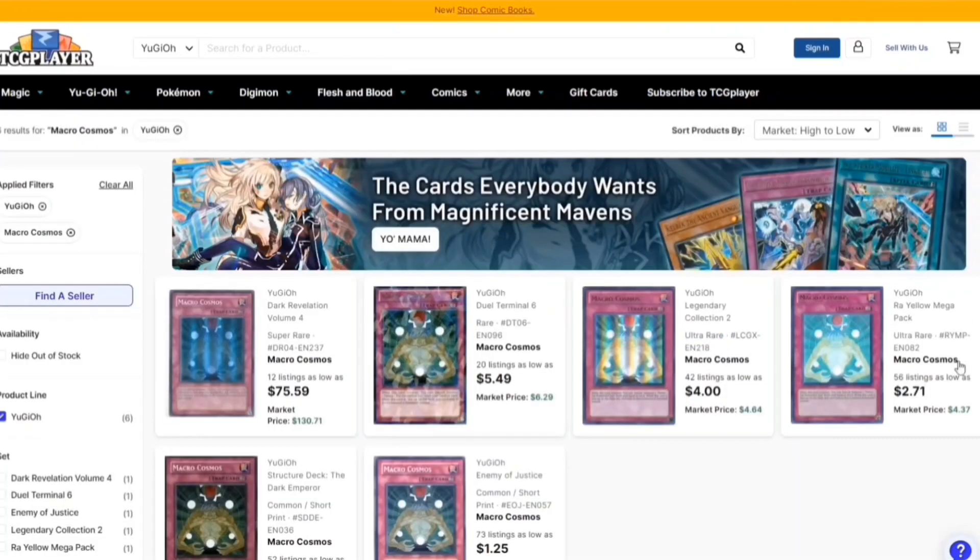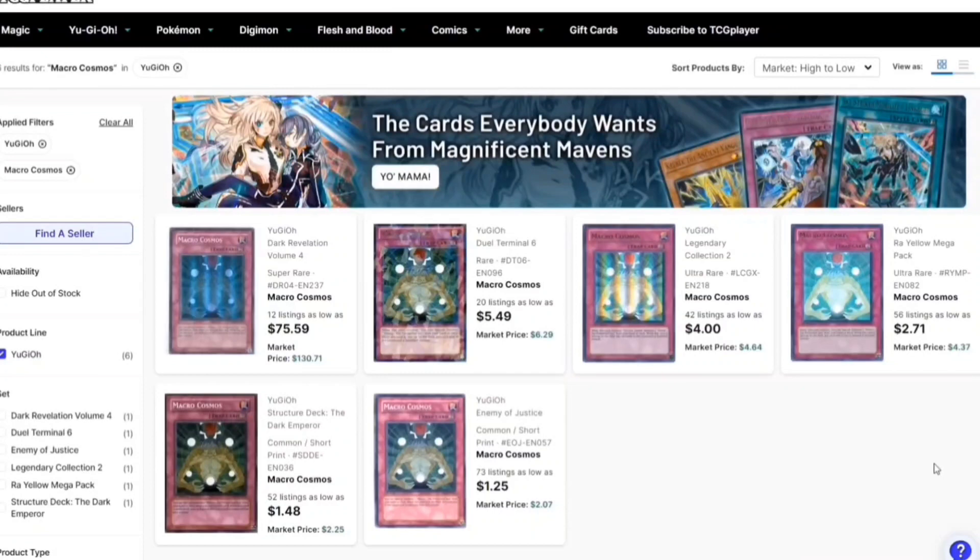We also have Macro Cosmos. Really cool card — it's a walking floodgate. Anything sent to the grave is just banished instead. You need to be on top of Tearlaments this format, and this card helps do that.